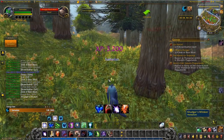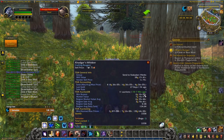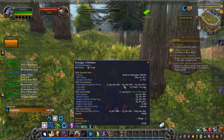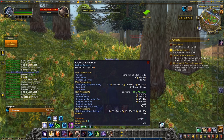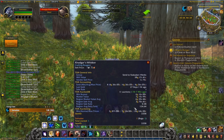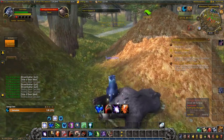A new herb — Kadegar's Whisker. It's at a 6 gold 16 price. I've sold some before for 4 gold 36, sold 4 of them before. So 6 gold 16 is a reasonable price — see if we can sell some for that. Those ones are done.